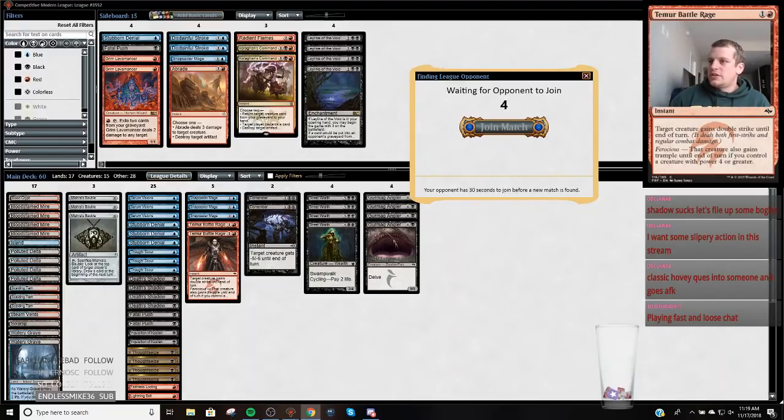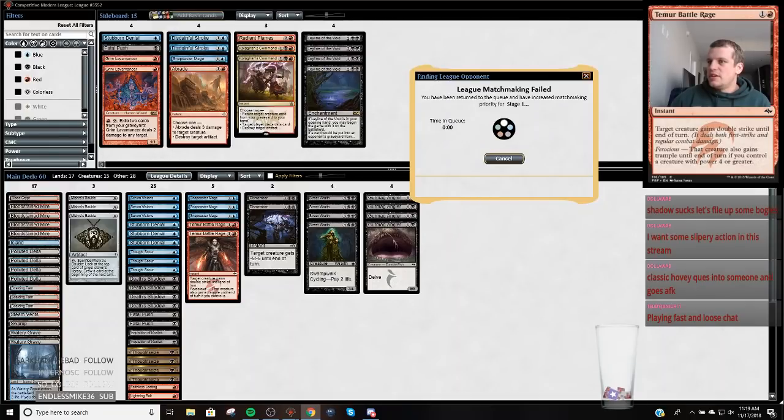We're going to try to hone it in here. The Man, the Myth, the Legend is in the chat — we're playing his deck. Let's see if we can do it some service and play well. We get the Psycho Slap going on; we're going to play the deck the way it's meant to be. We're even going to play the right land.